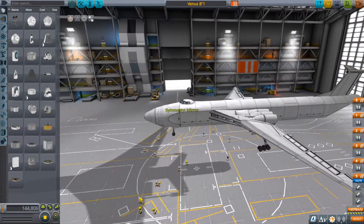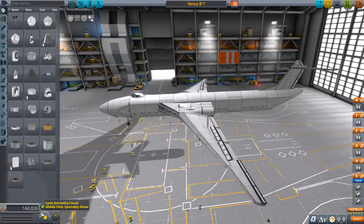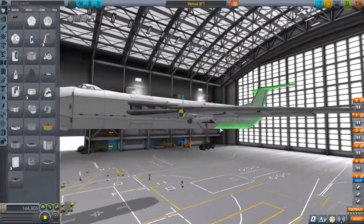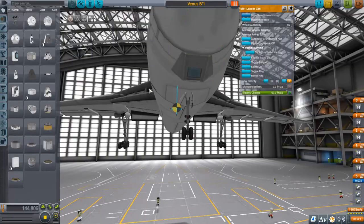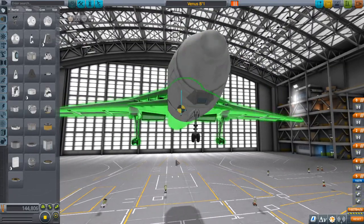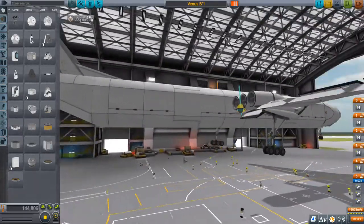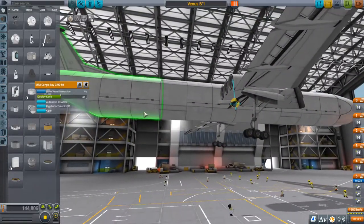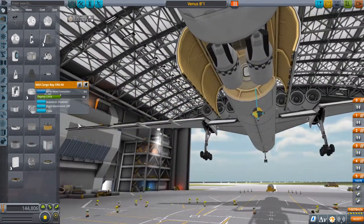Next we have the Venus B1 by Matt — just Matt. It's a long-range heavy bomber inspired by the British V-bombers, with three cargo bays. It has a bombardier position — I see, there's a spot where you can look out and be like 'let's drop the bombs now.' Three cargo bays, flaps and spoilers, and some dummy payloads. Hell yeah!